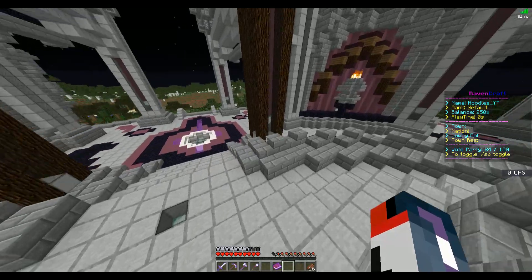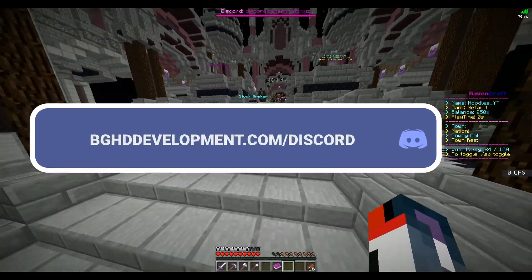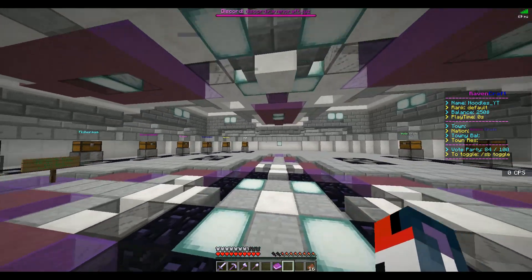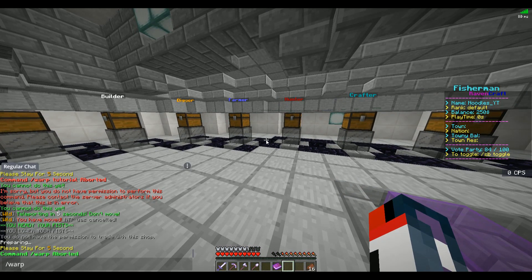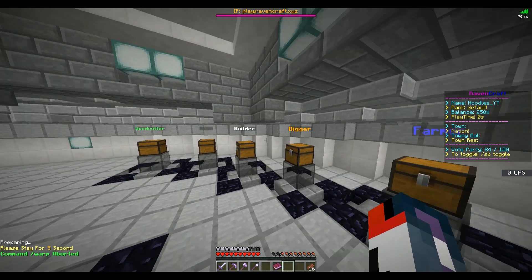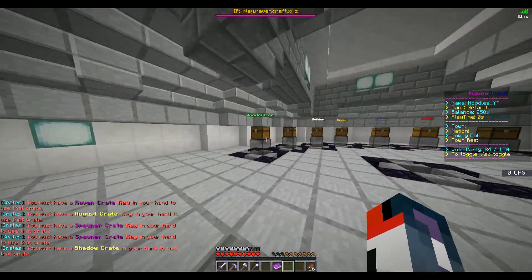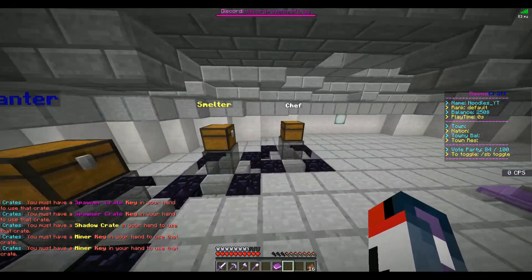I double-crouched to get down here and this is your crate zone. There's a message about reaching level 50 in a job to get job keys. I tried to select a warp but it said 'warp aborted' — I'd recommend making it so typing /warp alone opens the GUI rather than trying to teleport automatically. Very nice crate setup overall. I'd consider adjusting the color on one crate to make it easier to distinguish, and it does seem really well set up.